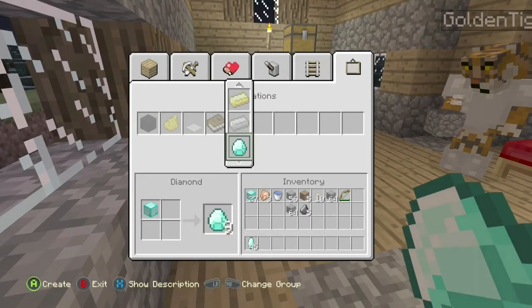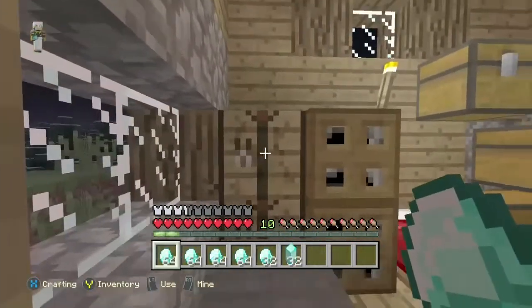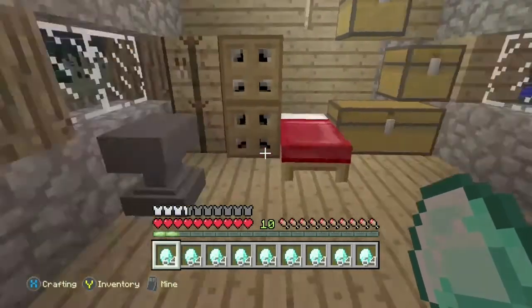I found it gets a little weird if you try and duplicate with a 64 stack of your material — I find it gets really weird and finicky with that.